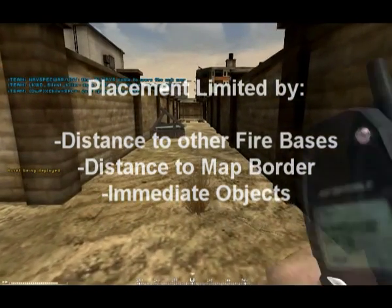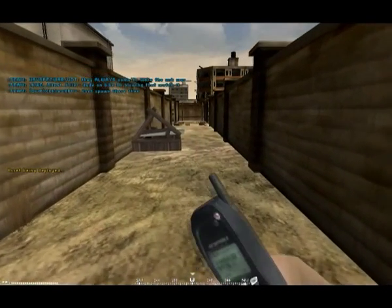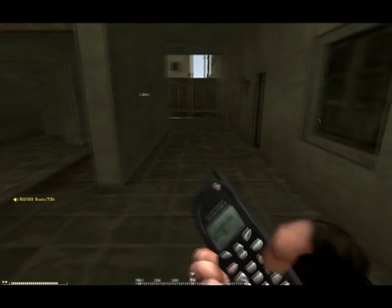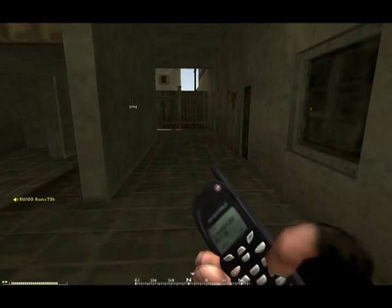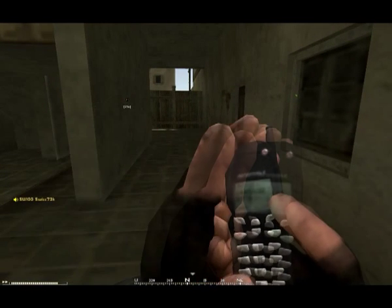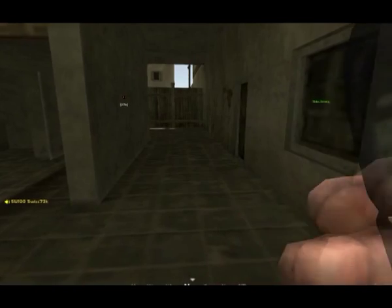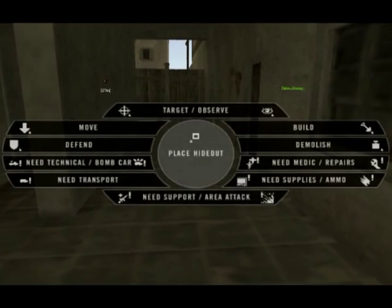A more obvious limitation to placement is that you have to have a clear area in front of you before you place the firebase or hideout, so make sure there's no walls, buildings, or that kind of thing in front of you. It is possible to glitch firebases inside buildings, but it's most widely considered to be an exploit, so it's not recommended.